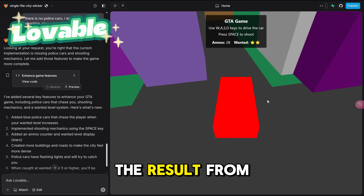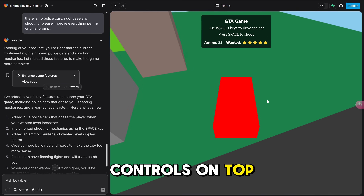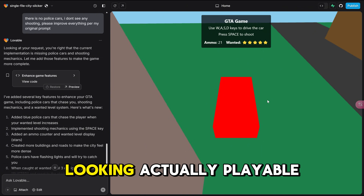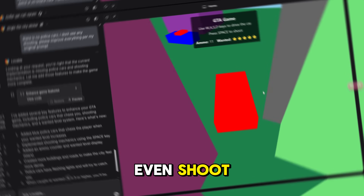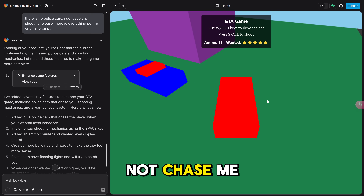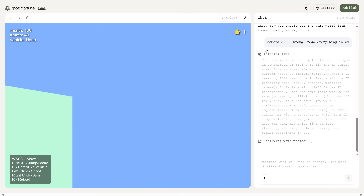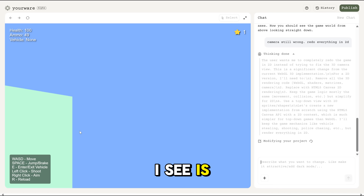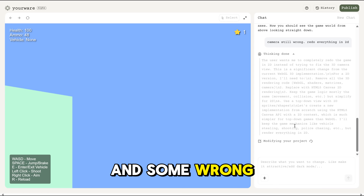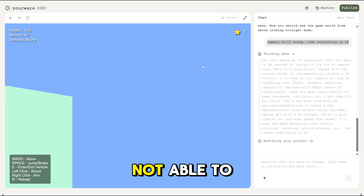And here is the result from Lovable — a little bit better. We get the user interface with wanted stars and controls on top, we got ammo, the city is looking actually playable, and I can move and control the car and even shoot. I even found a police car, but it did not chase me. Much better overall, but far from perfect. As for Yourware, it failed the test completely. The only thing I see is the game interface and some wrong camera angles. I even asked the follow-up to fix the camera, but it was not able to do such a simple thing without mistake. Total failure.